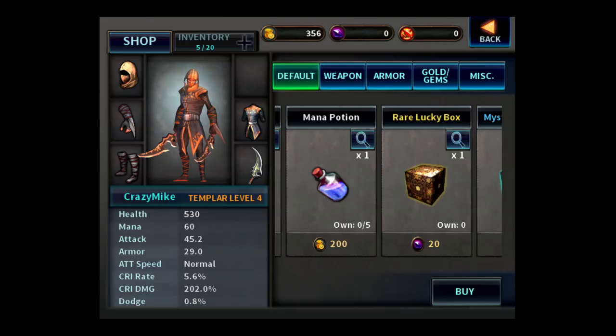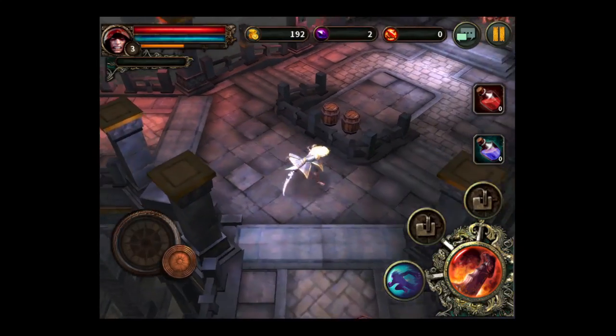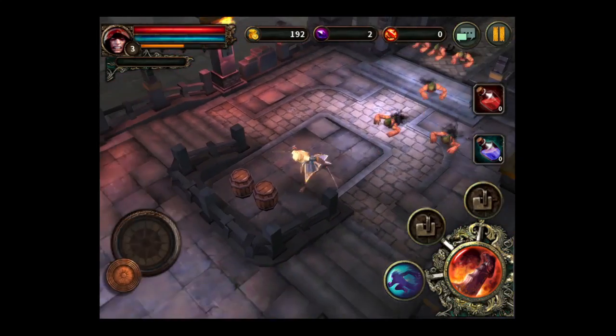As we get into the gameplay, here's a look at some of the things you can buy. Weapons, armor, golden gems are through in-app purchase, and there's all sorts of other stuff in this game.